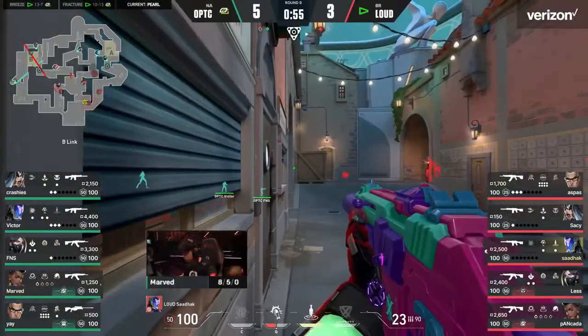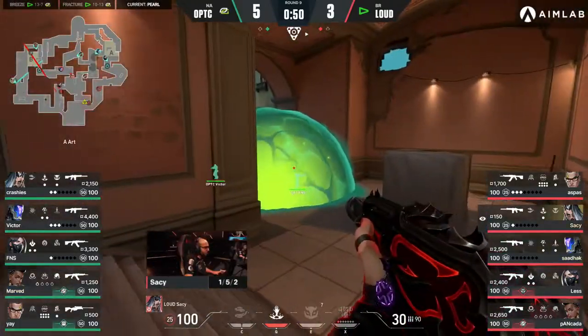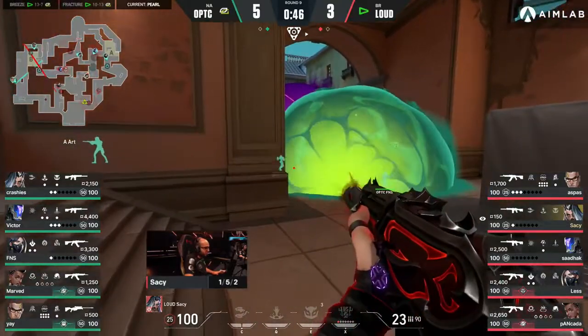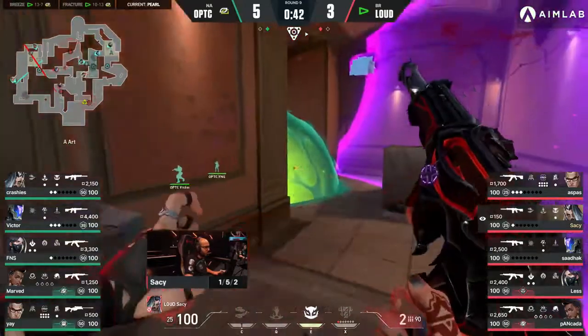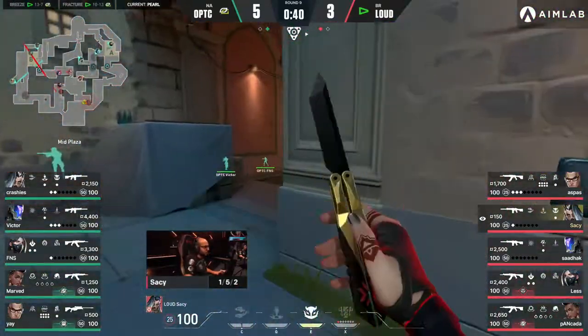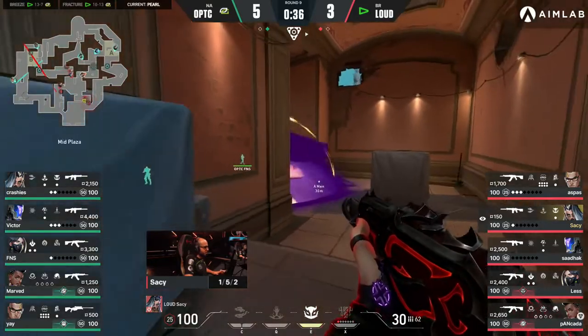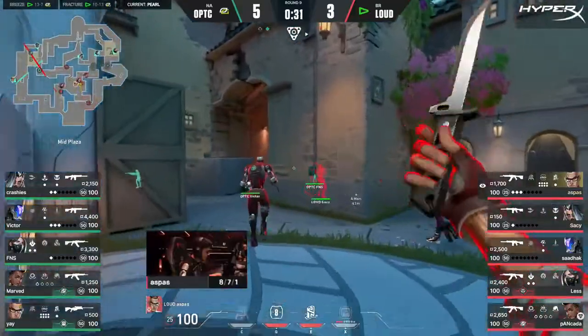They're gonna force them back to somewhat of a default — quite good. Loud maybe trying to condition this, forcing OpTic to less of that stack towards A if they do want to explore towards it. But it takes so much commitment to get them to do this. Sassy testing the waters constantly, just trying to spam in towards Art, really get the connection he wants. 30 seconds — they haven't really got progress towards either site and no real notable damage or information on the setup here for OpTic.